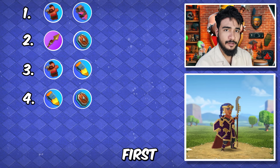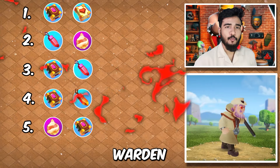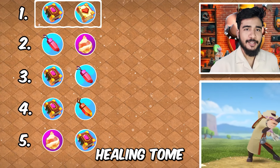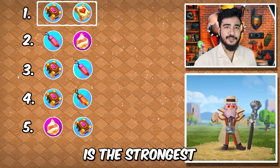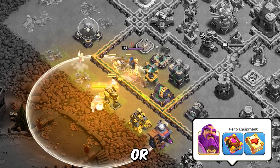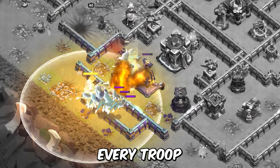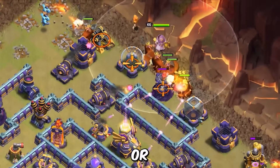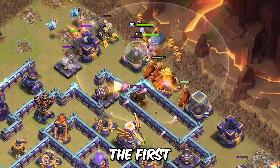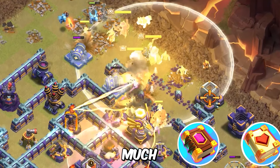Now finally, the warden is the only one remaining. We have got a common combination — healing dome and eternal dome. This is the strongest and will serve you in every type of strategy. You can do an air attack or ground attack; this combination will heal and protect every troop. Whether it's a dragon attack or root riders, it doesn't matter. This combination must be upgraded first. With both being common equipment the ore investment is not as much.